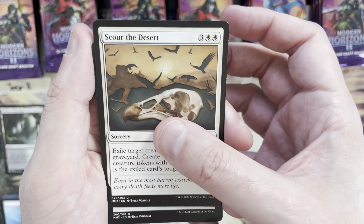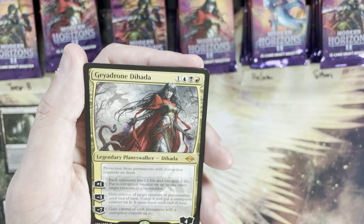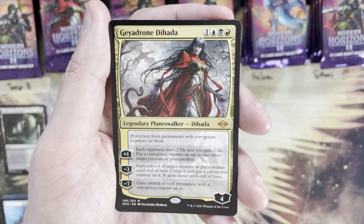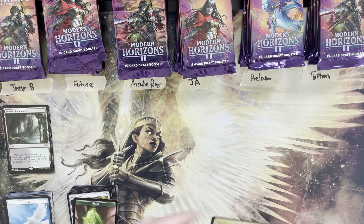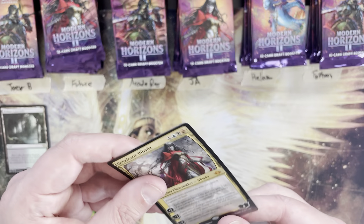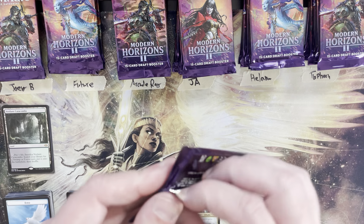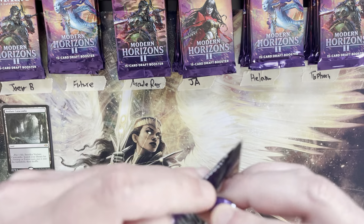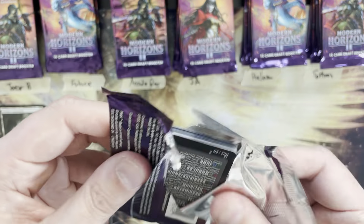Xuron Orb — love me some Xuron Orb. First mythic: it's Garruk, Dehada — a planeswalker. Aside from Grist, generally speaking planeswalkers are not what you want to see out of the mythics. Grist at least sees some play and has some value. The other planeswalkers? Not so much.